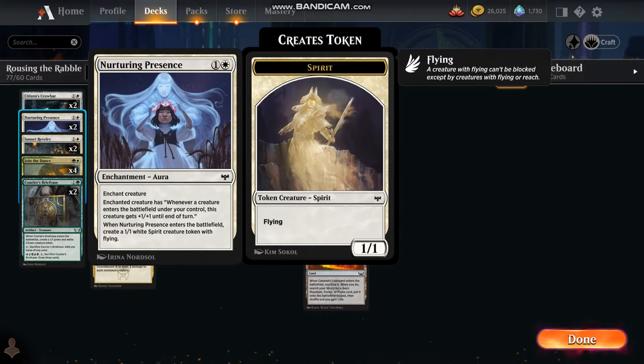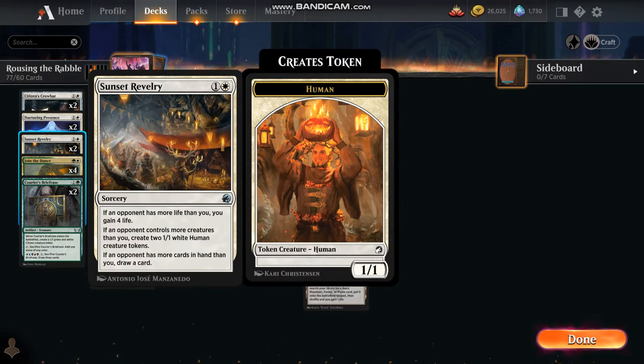Nurturing Presence is another enchantment aura. Whenever a creature enters the battlefield under your control, this creature gets +1/+1 until end of turn. When Nurturing Presence enters the battlefield we create a white 1/1 spirit creature token with flying. You might be able to see where this is going. Sunset Revelry is a pretty nice card — you can typically wait a turn or two before using it. If your opponent has a fast deck, you'll be down a life or two and down a creature or two, and get four life, create two creature tokens, and draw a card.